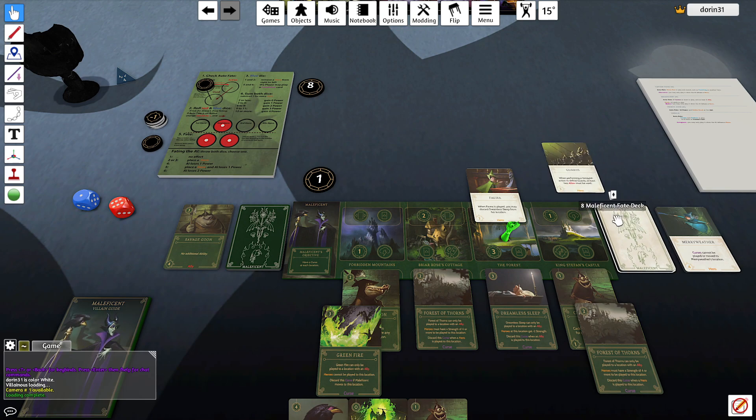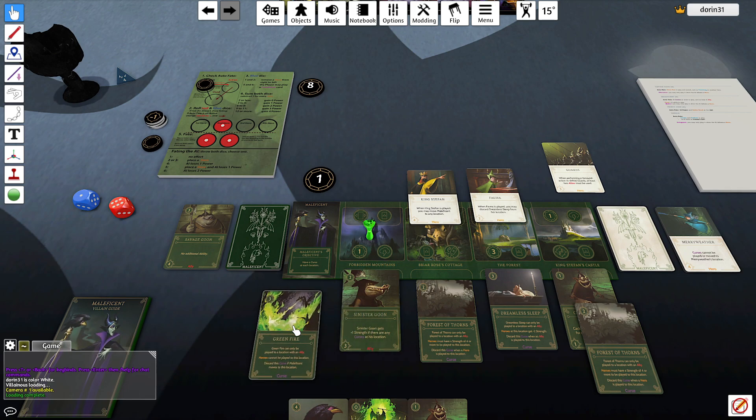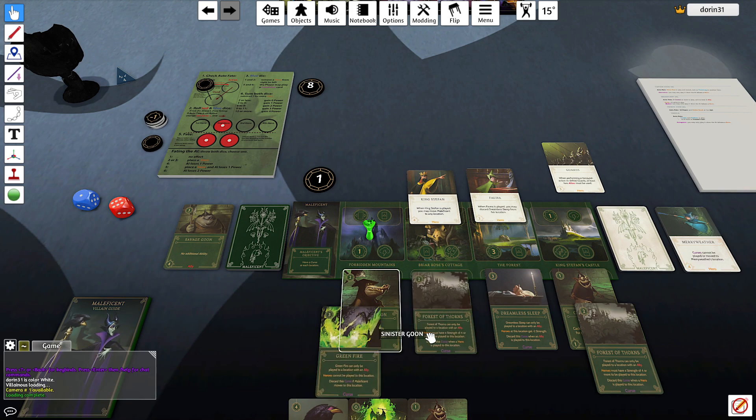Let's see if the fate action would have changed something — yes, it would have. Playing King Stefan here, removing this. King Stefan moves Maleficent there, removing this. But that's it — no auto-fate twice in a row. So it was a quick game.